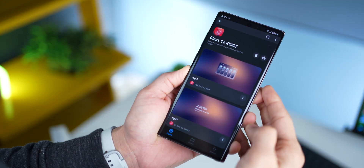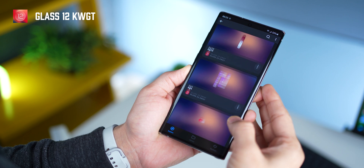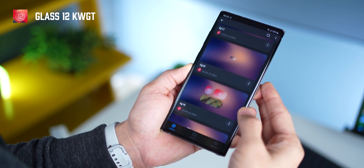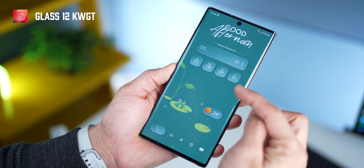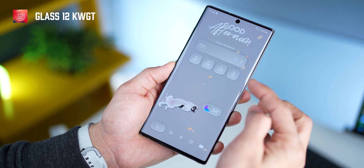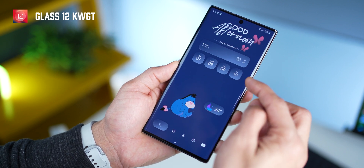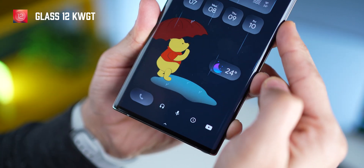The real flexibility here comes from the Glass 12 KWGT widget pack. It's not just the set of 50 gorgeous widgets that sets it apart — it's the fact that it simply adapts to the primary color of your wallpaper. It has an auto-tint functionality, so it just automatically gels with your wallpaper so well. Definitely a widget pack that you've got to have.